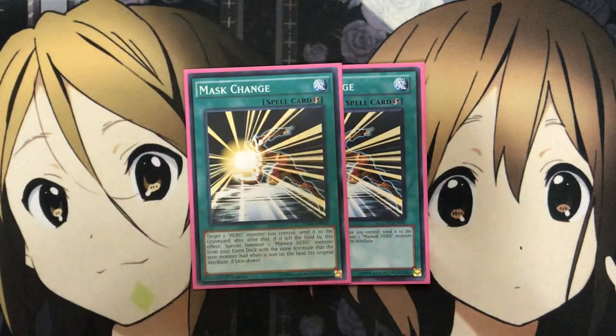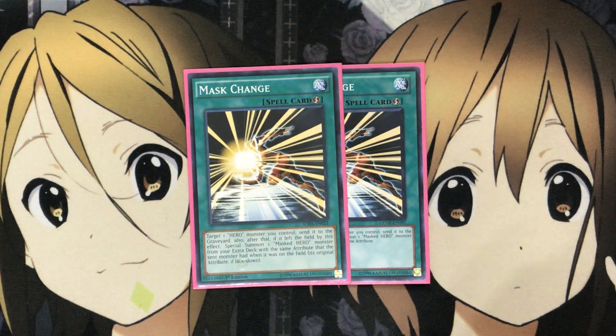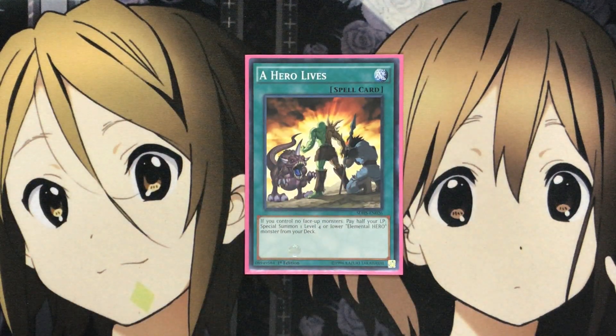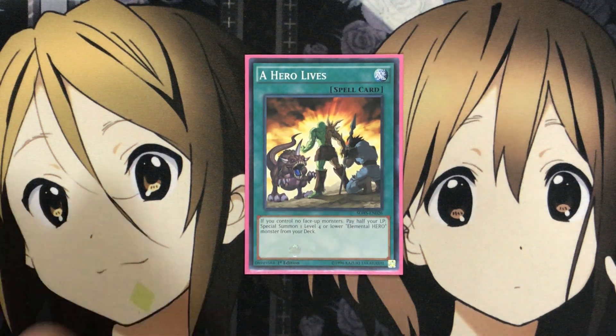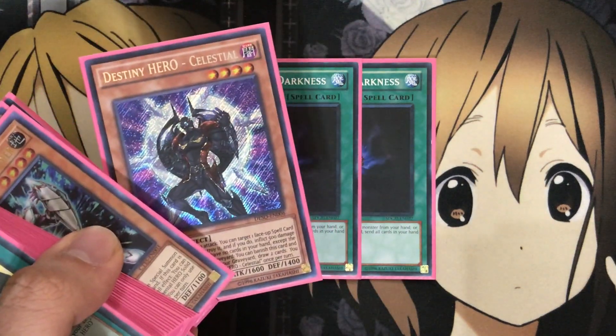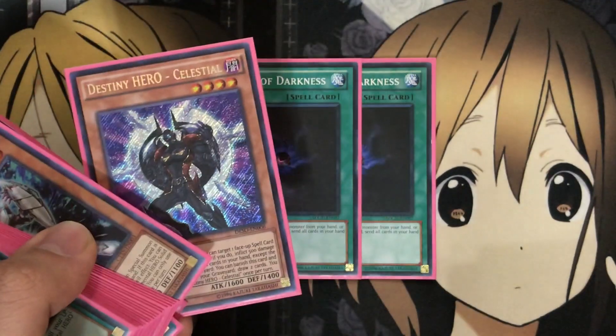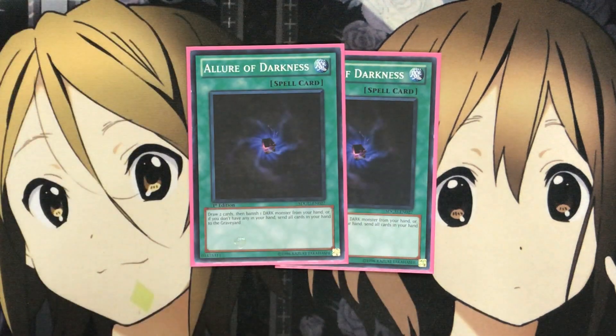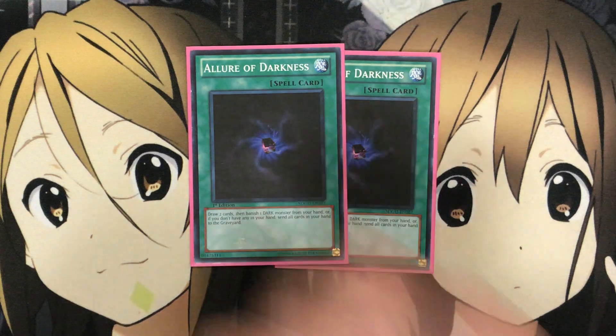I also run two Mass Change — it's searchable with Shadow Mist, so no real reason to run more than two. I run one A Hero Lives for searching and special summoning an elemental hero monster from your deck; you can search Shadow Mist, and you have plenty of targets. I've also dropped down to two Allure of Darkness. The main reason is I like to rely on Destiny Hero Celestial more for draw power than running three Allure of Darkness — having Celestial in the graveyard is more of a benefit in my opinion. But I like the Allure for that additional draw power otherwise.